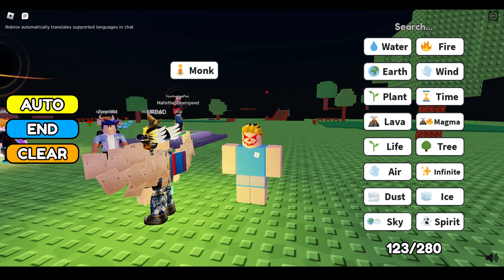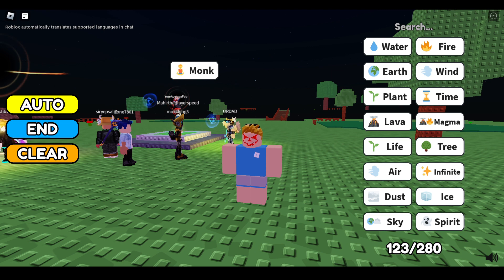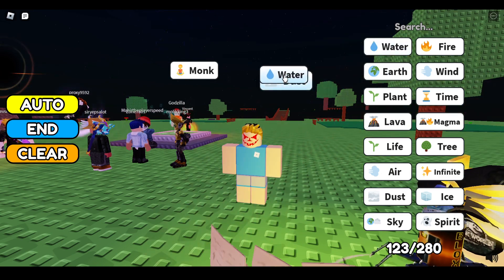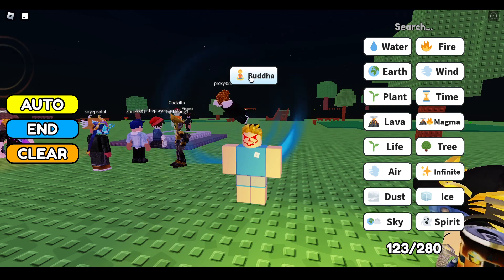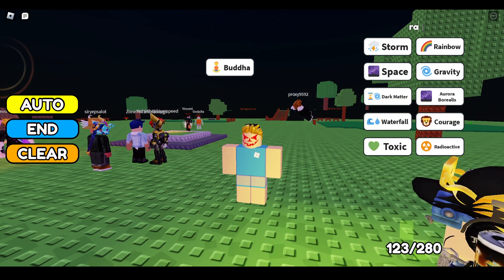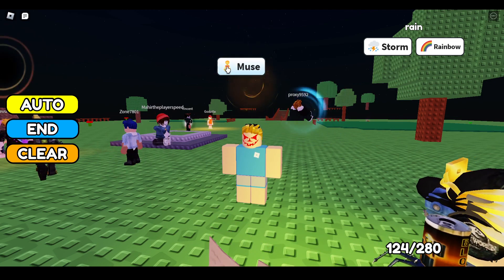You can combine monk with different blocks to make different things. If you combine monk with energy, you will get Buddha. You can also combine Buddha with rainbow to make different items or different blocks.